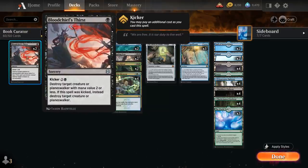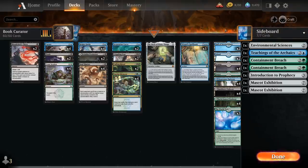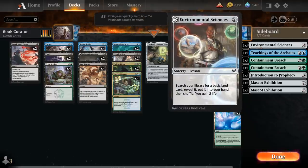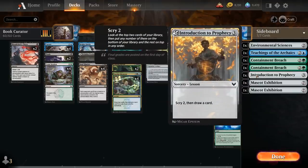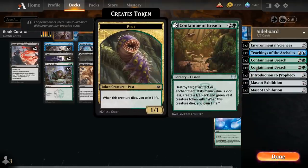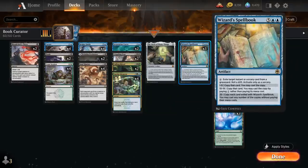At one mana we've got two copies of Bloodchief's Thirst as a cheap removal spell that can also be kicked to take out larger creatures or planeswalkers — though if cast out of the graveyard with Spellbook, we'll still need to pay the extra three mana for kicker. At two mana we've got the full playset of Cram Session to gain 4 life and learn. In Strixhaven we get access to a seven-card sideboard filled with lessons: Environmental Sciences to search a basic land and gain two, Teachings of the Archaics to draw cards, Introduction to Prophecy as another card draw option, two copies of Containment Breach, and two copies of Mascot Exhibition — one of our main win conditions, making an army of creature tokens that we can potentially replay out of the graveyard with Wizard's Spellbook.